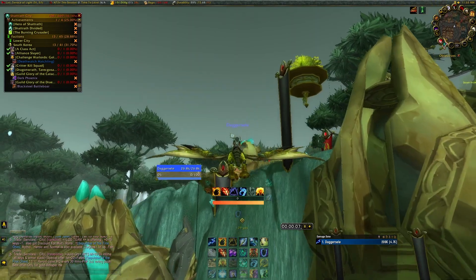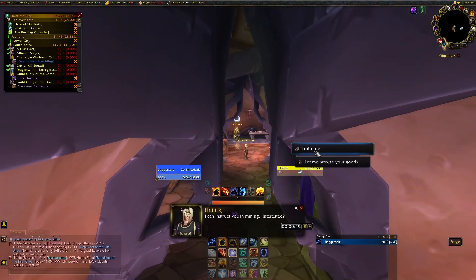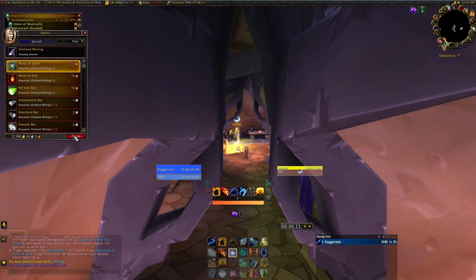Step one: head to Shattrath City and pick up your Outland Mining from the trainer right here.